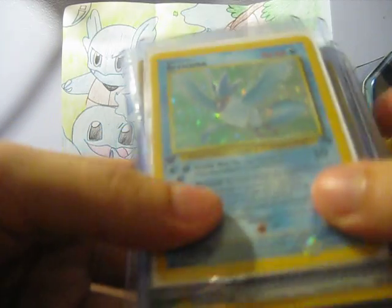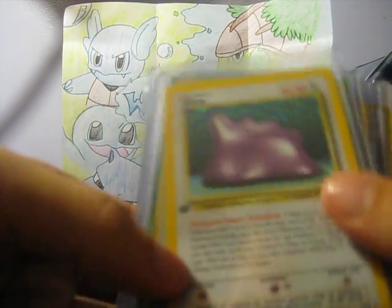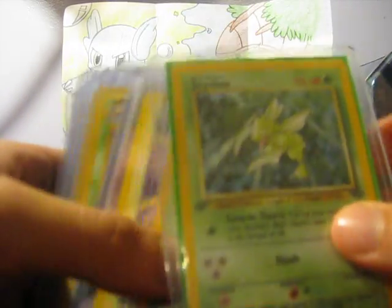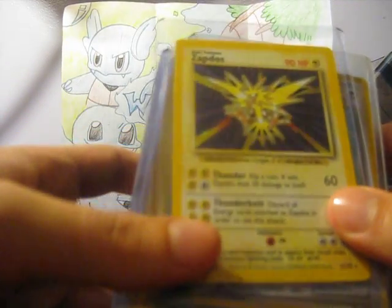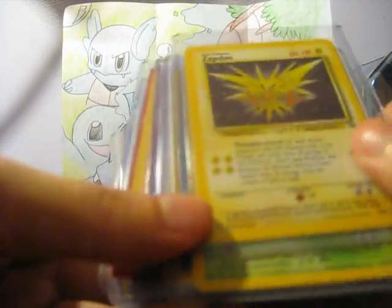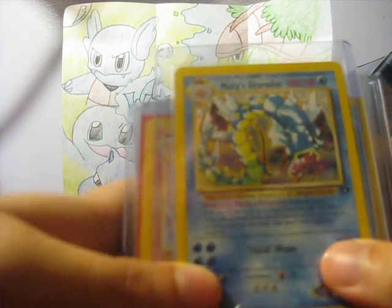Articuno, First Edition from Fossil. Aerodactyl, First Edition from Fossil. Ditto, First Edition from Fossil. One of my other favorite cards from way back when — Scyther, First Edition from Jungle, and the Unlimited one as well. Zapdos from Base Set — I never understood why Zapdos was the only hollow legendary bird from Base Set. Japanese Dark Dragonite, hollow. Japanese Erica's Vileplume, hollow. Zapdos from Fossil, not First Edition. Muk from Fossil. Misty's Gyarados — one of her favorite cards.